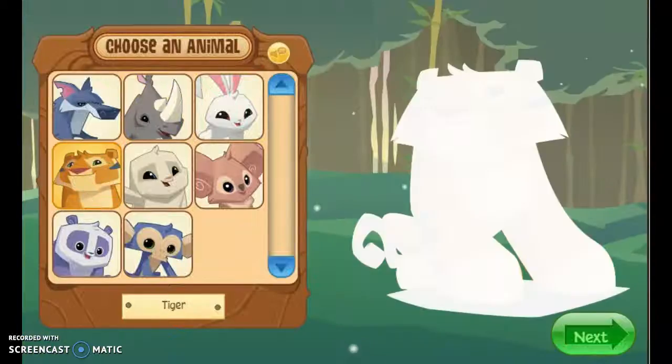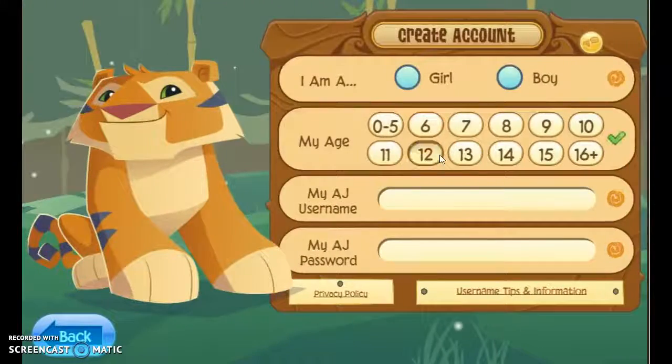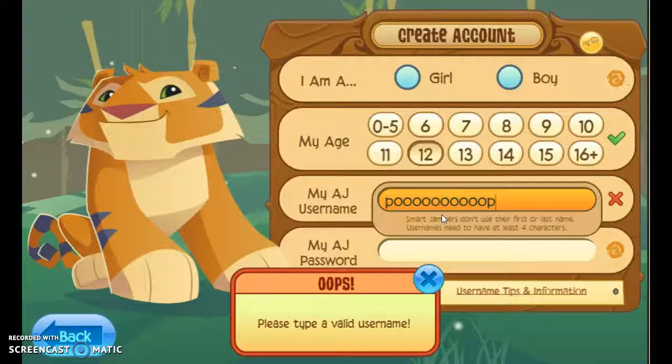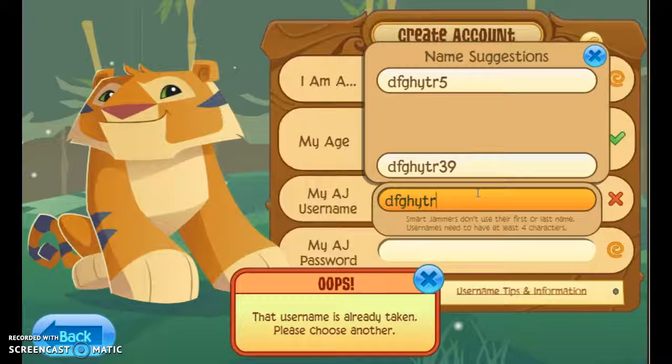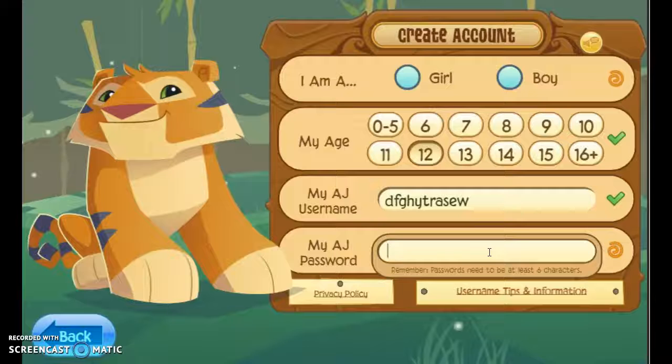So, pick a ticker. I'm just going to make a random new name. So, it's a random username.